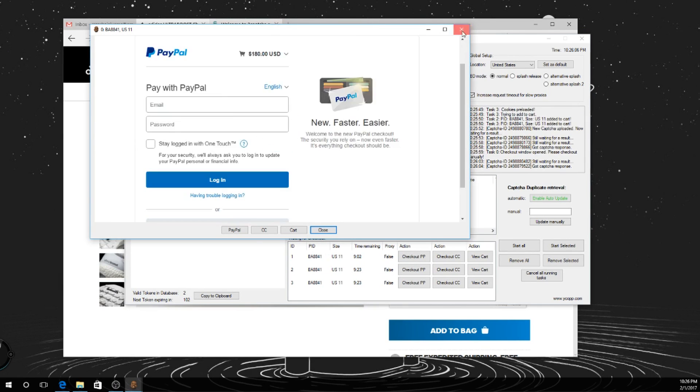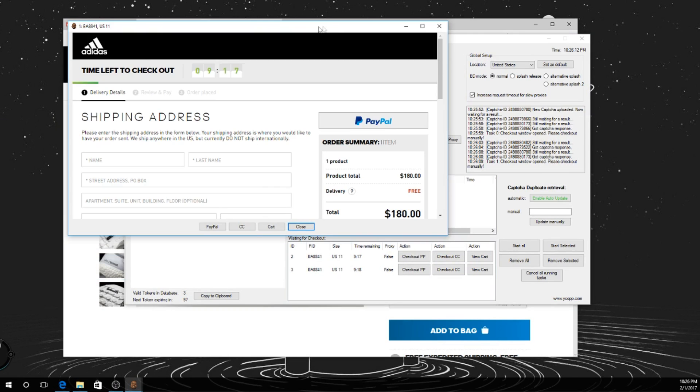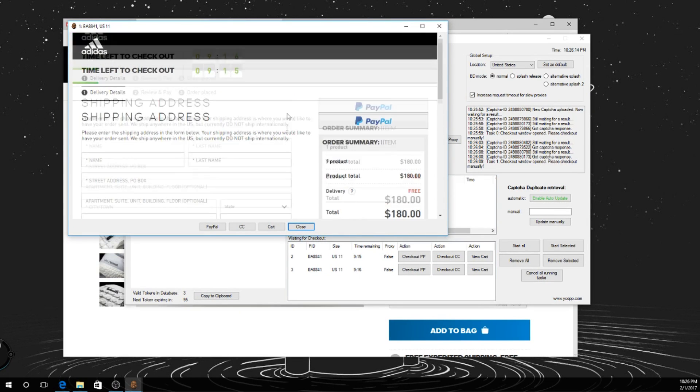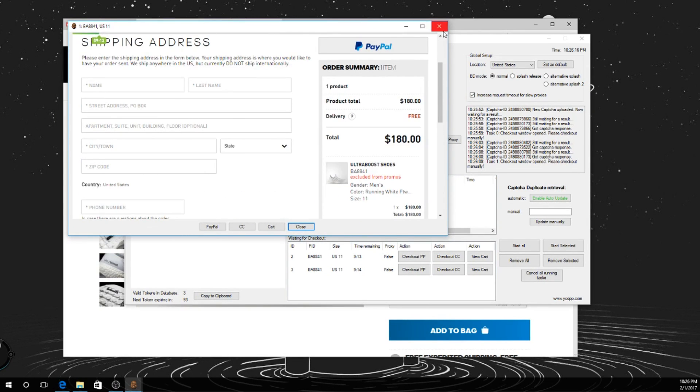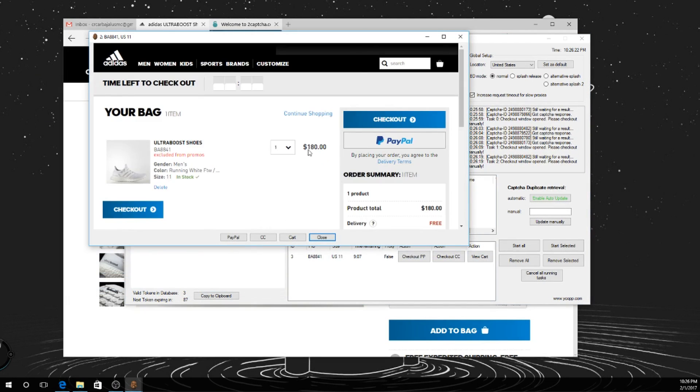This is already loaded in PayPal. Alright, checkout CC — I've heard this one doesn't work but apparently it does. Check out credit card, and view cart — boom, there it is. Easy.